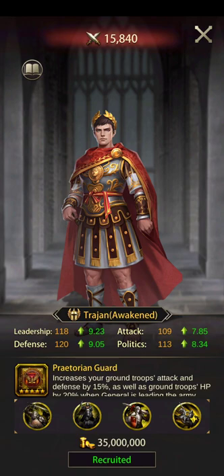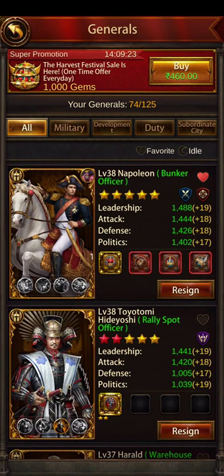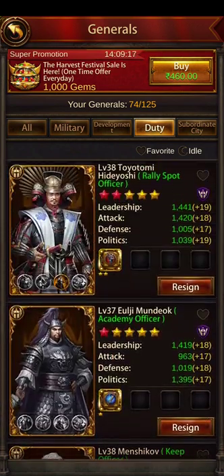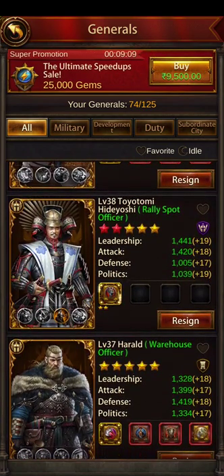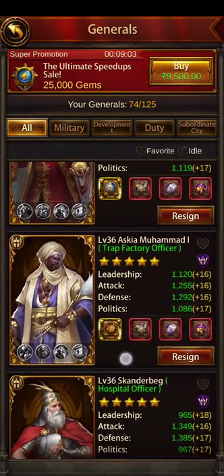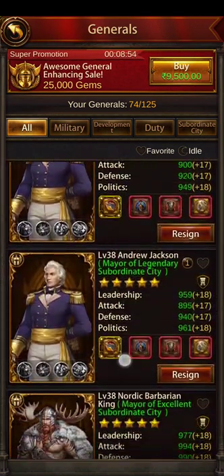That's option one: five-star CPO, two ground presets — one for solo, one for rally. Moving to option two: someone mentioned that pro players start ascending their duty officers before their main generals. So I'm thinking of ascending my range and mounted generals first, since I can get a lot of their fragments easily from relics or the tavern.